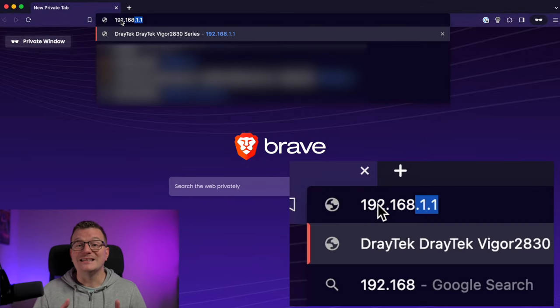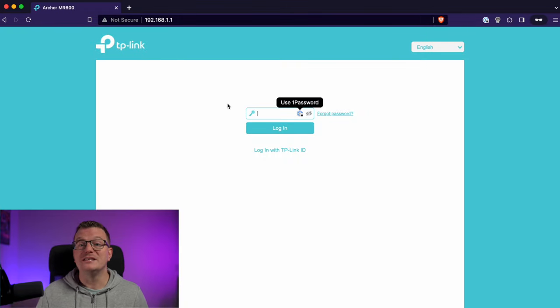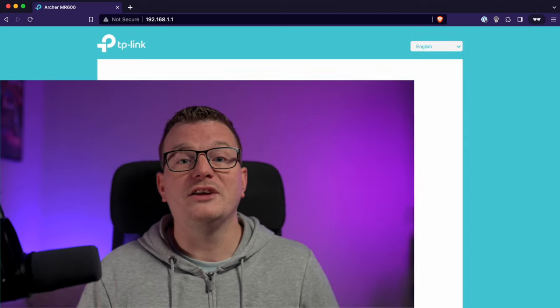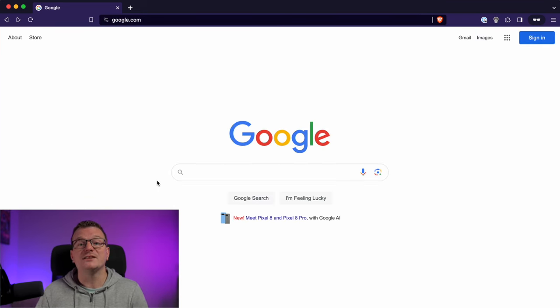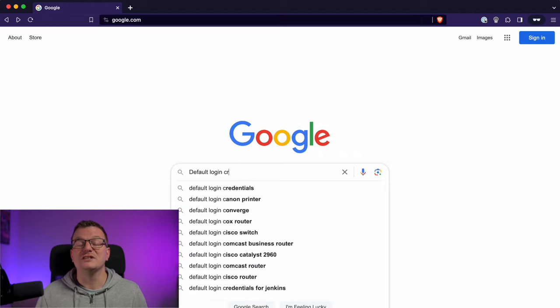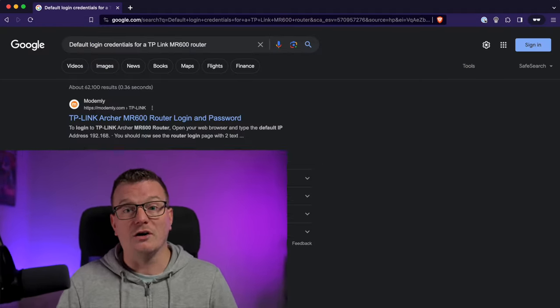Once you have the address, open up your web browser and type that address into the address bar. You'll then be prompted to enter some login details. If you've never changed those, the default login credentials will either be physically on the router itself like on that little sticker, or there should be some on-screen help on the login page to locate or reset those settings. Failing that, Google is your friend — just search for the default login credentials for the make and model of your router.